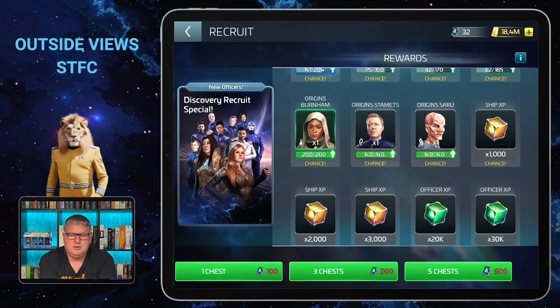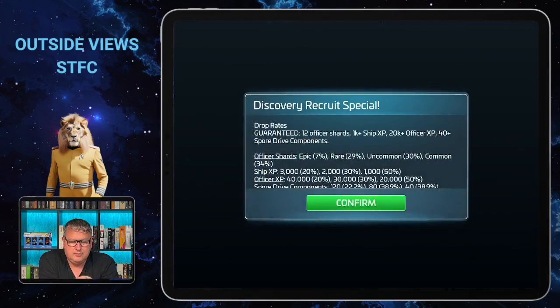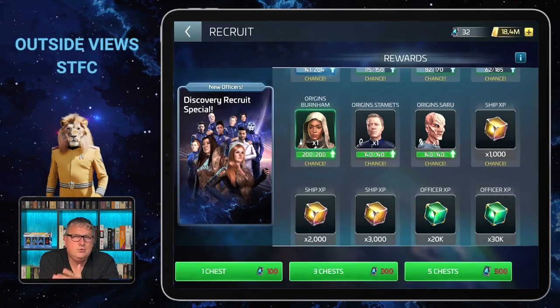With Discovery Recruit tokens you can earn every week, you can recruit here if you're lucky enough to pull enough of those in the exchange. You have a chance to get Origin Stamets shards — he's a common officer, so there's a 34% chance of pulling a common officer here. There are only two common officers, so the chances for Stamets are quite good.